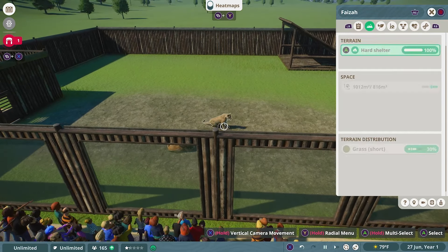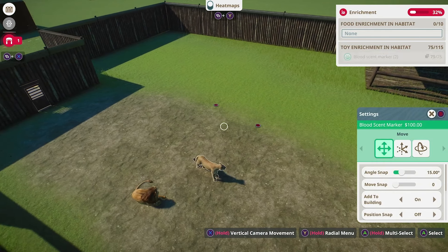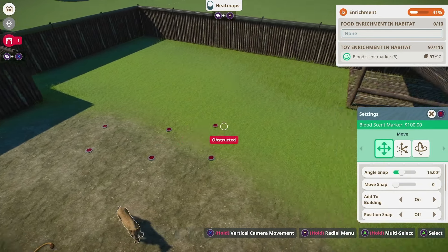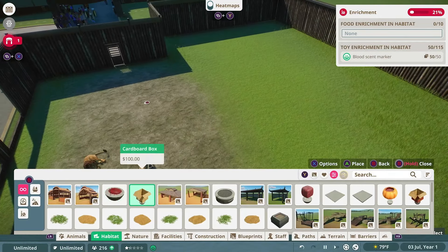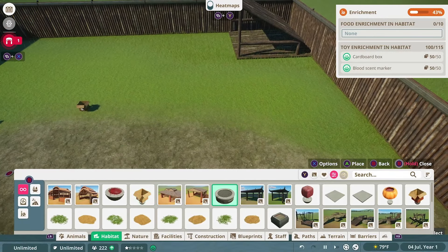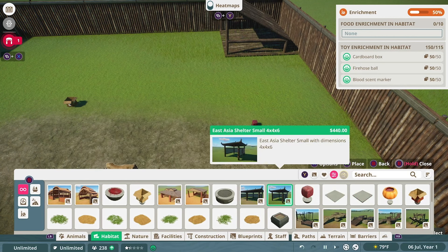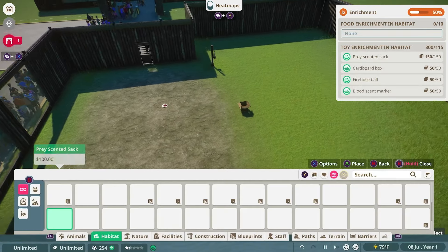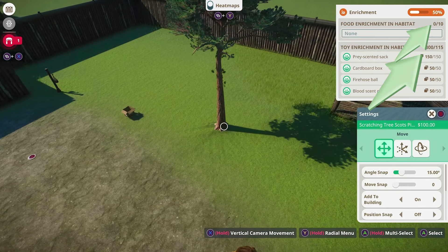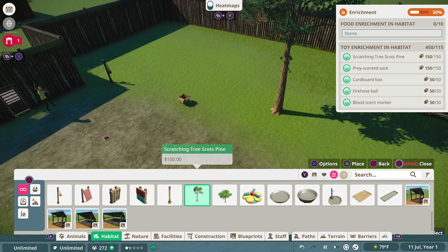Next, worry about enrichment and plant coverage. For enrichment, click on it, filter out what they need, and place it down. There are two types: toy or food. But if you place too many of the same toy its usefulness wears off — the first couple might give 75% but after that they only give one. Mix up what toys they like. Think about it: you wouldn't want to play with the exact same toy all day. You need 10 out of 10 on the top meter and 115 out of 115 on the bottom.